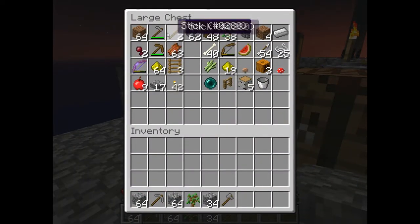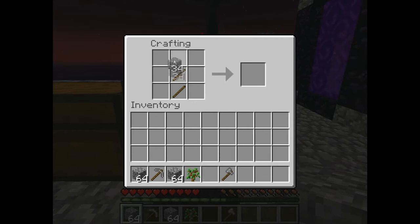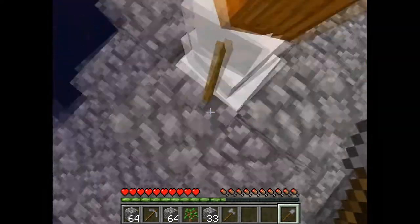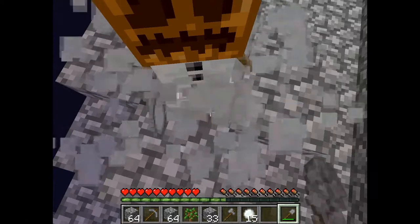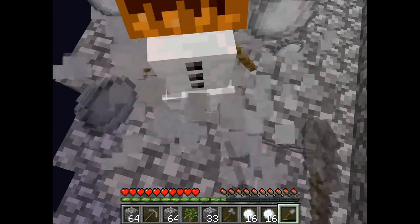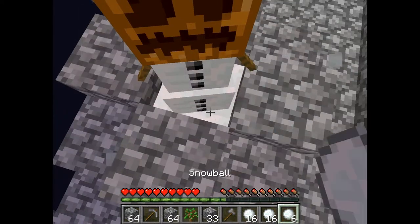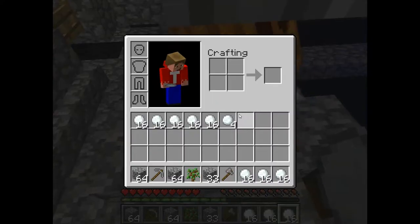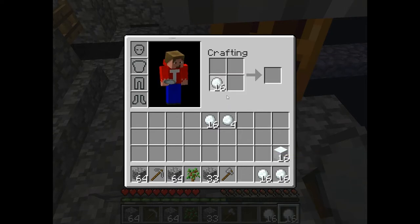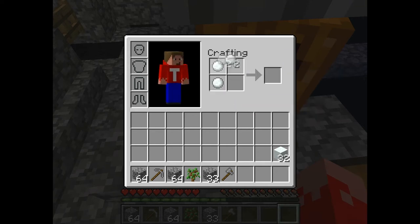I'll make myself a shovel and head towards the snow supply. Here we are — I'm so glad we made this. A bit of snow, but you know snow can also melt, and I have to test if that is the same for snow blocks or snow slabs.